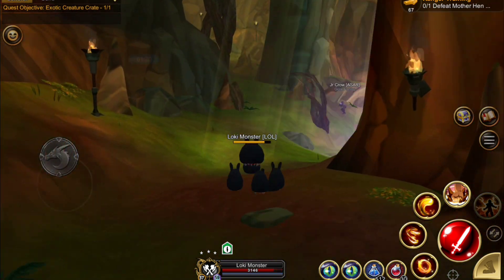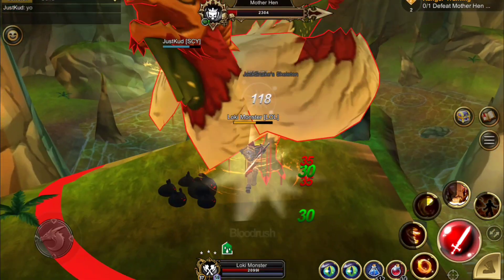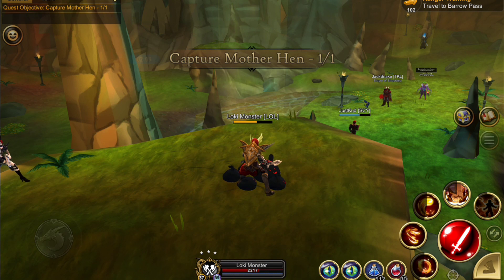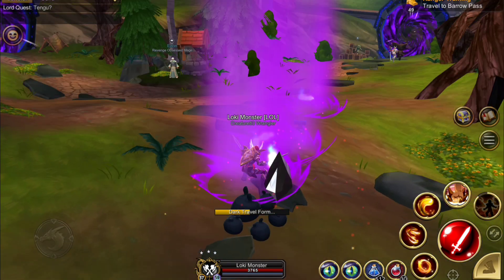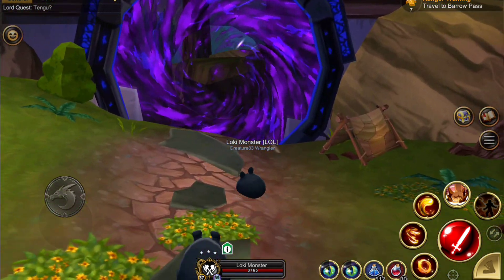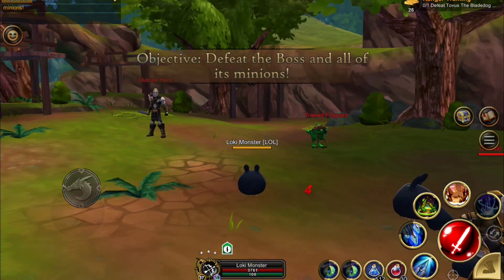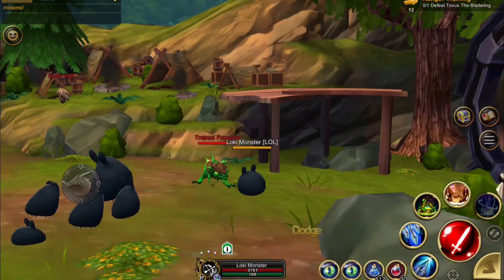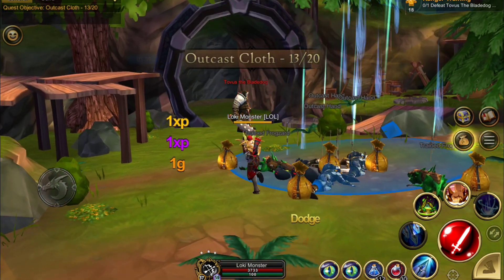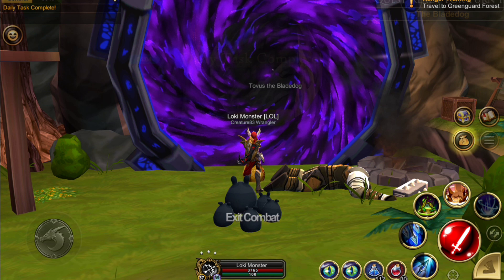For Mother Hen, head to the Dricken Cave and barrel your way down if the gate's not open. A lot of people don't know about the gate right here — if you unlock these vines you can unlock the gate. Just kill Mother Hen, then use your travel menu and go to Green Guard, heading to Barrel Point. Run the Barrel Pass dungeon — I'm running it unscaled and in private because that's a little faster. Once you get to the final level, kill Torvist the Blade Dog by the portal.